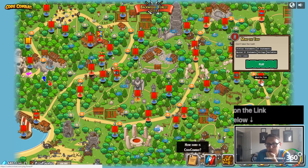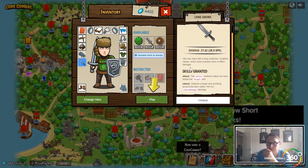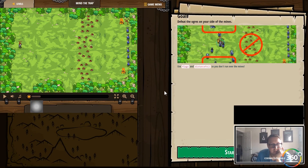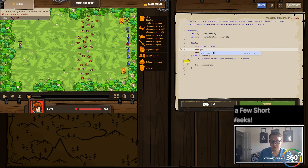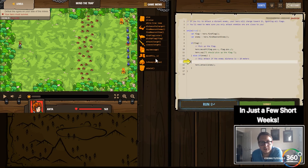Next we are in 'Mine the Trap for the Win.' It looks like we have to equip this — it has attacking cleave, so we're probably gonna have to use cleave quite often. Use flags so you don't run over the mine. We're gonna say hero.move XY, and to save time we're not going to create variables — we'll say flag.position.x and flag.position.y to get the X and Y coordinates. Then we're gonna say if the distance...